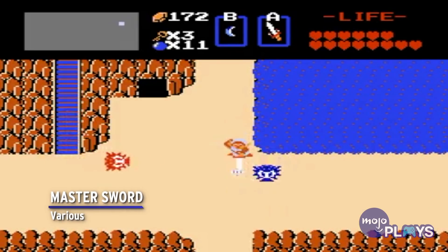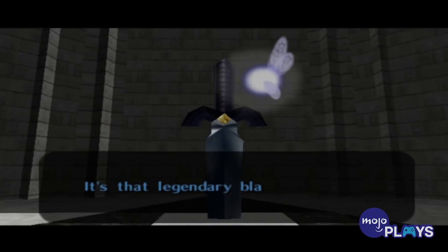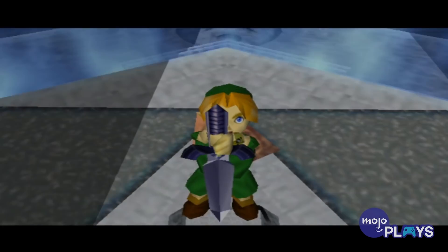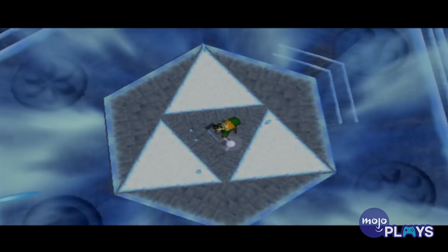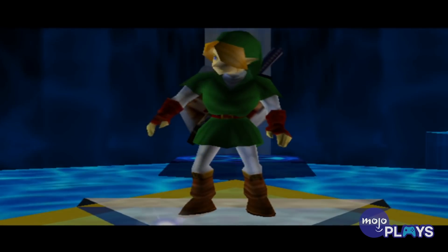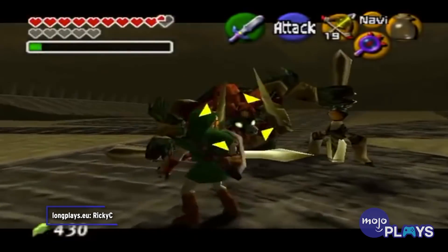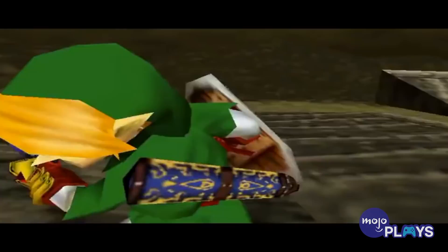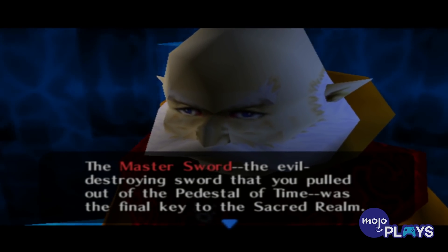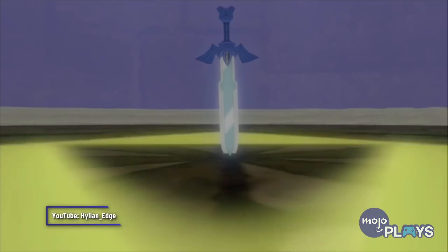Master Sword — Various. The sword that seals the darkness, Evil's Bane — the Master Sword has many names, but one thing is for sure: it's the strongest weapon in The Legend of Zelda. Some versions can fire beams, some can open barriers, and it can even allow travel through time. While its relative strength may vary from game to game, it's always a critical weapon against Ganon and his minions. It's also integral to the lore of the franchise. If there's one weapon that's synonymous with The Legend of Zelda, it's the Master Sword — that's why it's the most powerful weapon of them all.